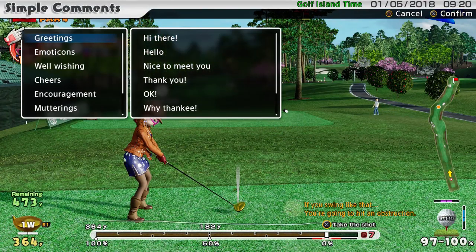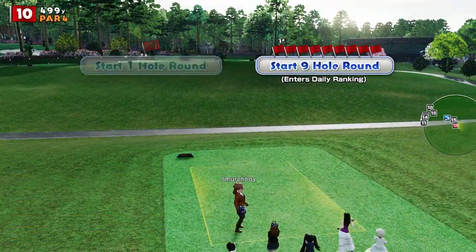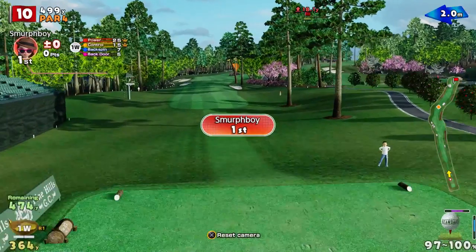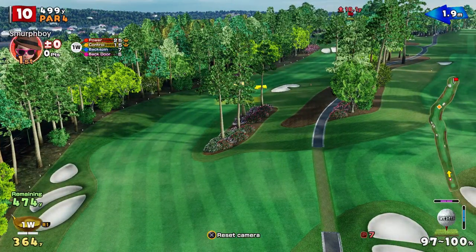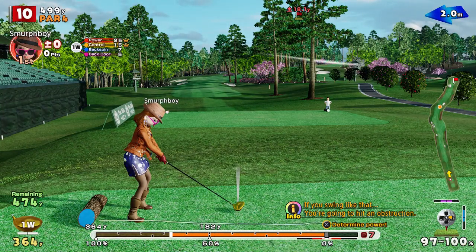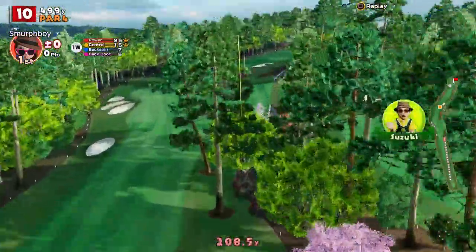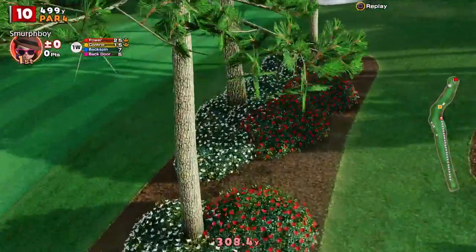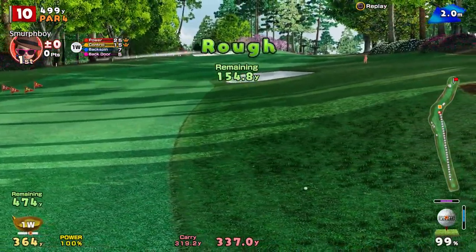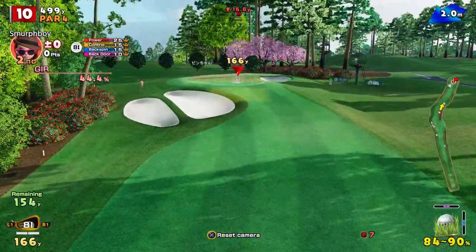Pine Hills is all about fairways and greens. Super long in places, but it's really about making sure you find those fairways. I'm going to stick it in the rough. Missing the spin — I was trying to put side spin on that to curl it round, but failed.